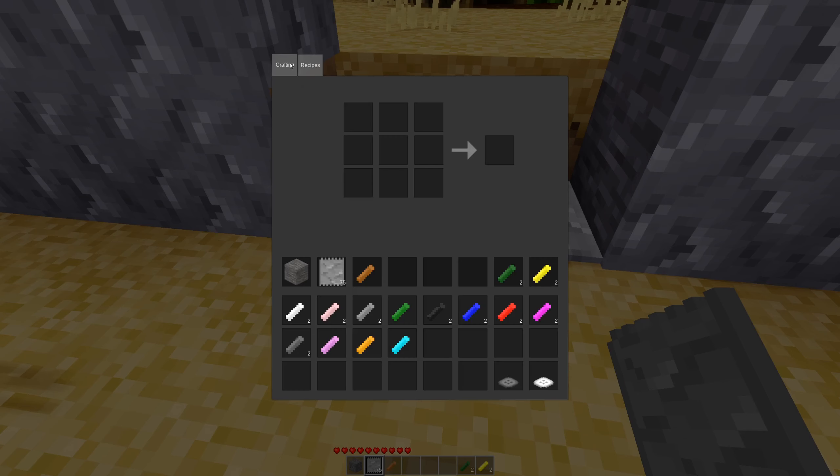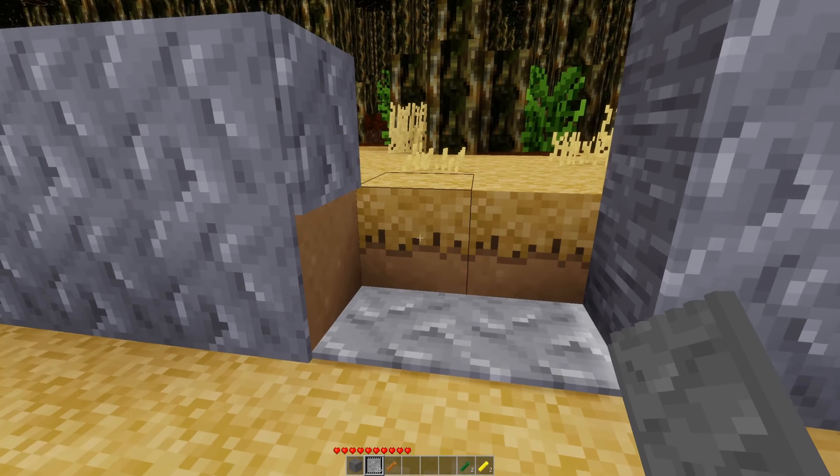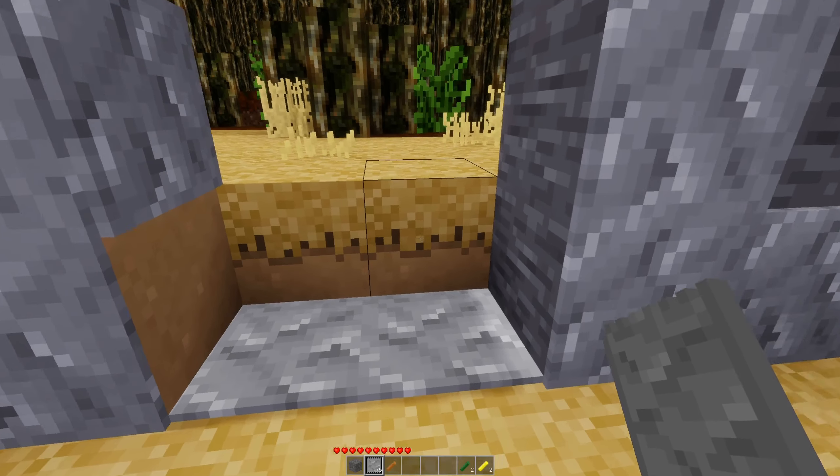It's not really a big deal until we look at the craft recipe — we're using three pieces of tin to make nine pieces of tinfoil. So basically each sheet of tinfoil is a third of a tin ingot. And we're just losing it.